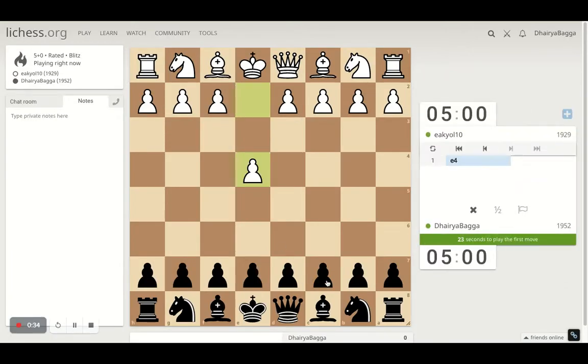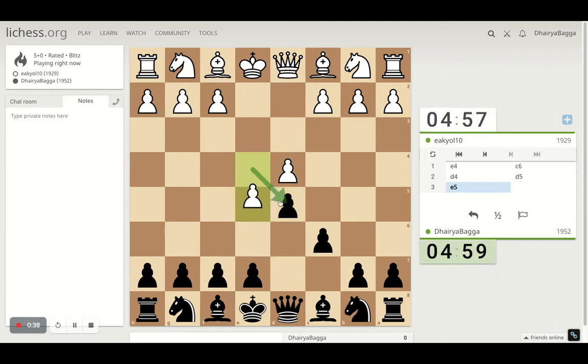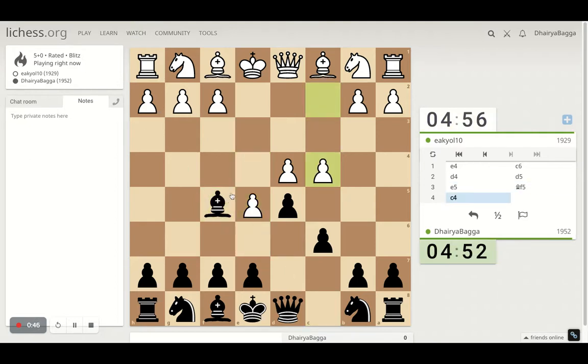Got the black pieces here. I will play the Caro-Kann Defense, starting with C6 by D5. White can take, advance, or play the Knight which becomes the main line. This is the Advance Variation and I can just develop my Bishop on F5. Pawn forward — generally you have to take here or just proceed with your development. Either is fine. Then I let him take if he really wants to; if he proceeds I can even blockade.